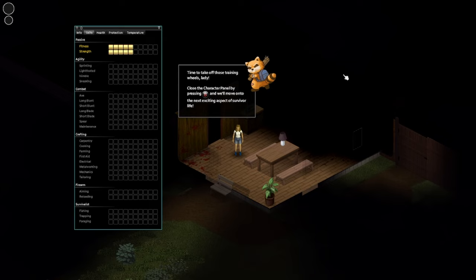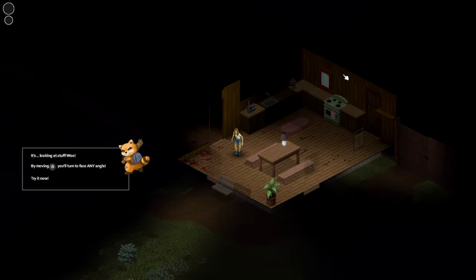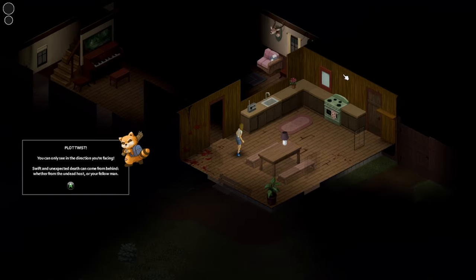I'm gonna take off those training wheels, lady. Close the character panel by pressing D, then the aspect of the survivor's life. It's looking at stuff. Only seeing the direction you're facing — I guess that makes sense.